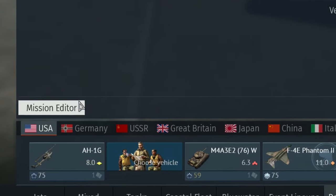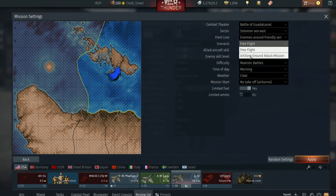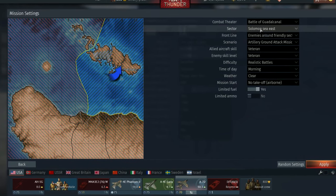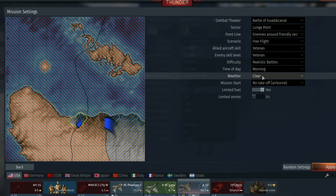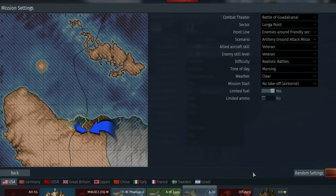So you come to the test flight menu and hit mission editor. Come up to the scenario and try to find the artillery ground attack mission. If you're in a water area, it'll be ships to attack. If you change the front line to a land area, it'll be artillery and tanks. I hope you found this useful.